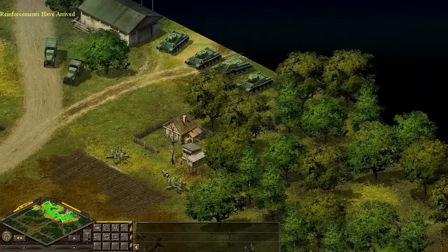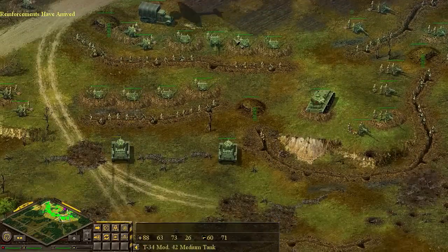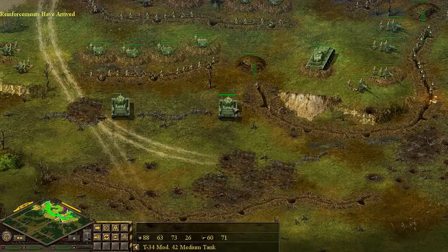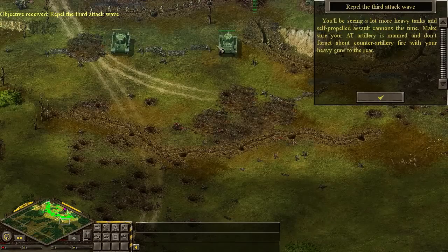Looks like we got some reinforcement. Those units we just lost have been replaced, and we'll get these units to turn down here, face towards what seems to be the south, southeast. You'll be seeing a lot more heavy tanks and self-propelled cannons this time.